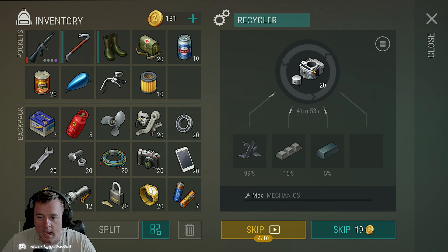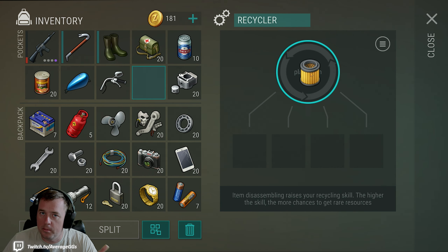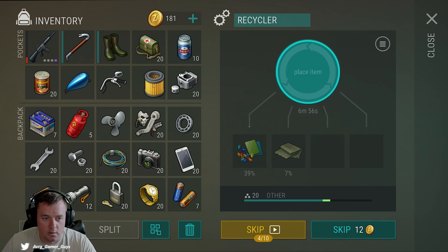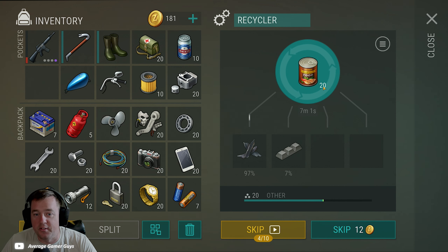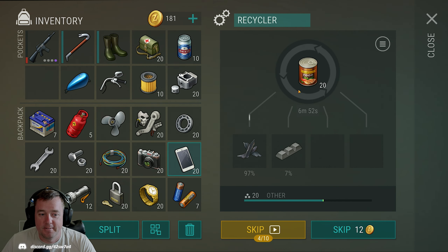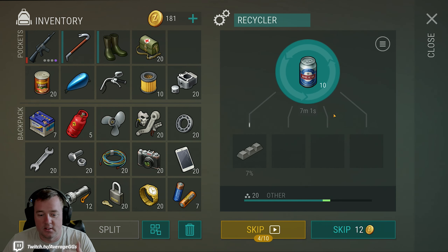Air filters probably feel relatively scarce as you progress, but you'll eventually have a ton of them. You can break these down though I don't necessarily recommend it — I don't think the materials are worth it. Interestingly, you can actually break down some food — not all food can be recycled, but some can. If you can't drag it into the recycler it won't work. Surprisingly, some food items can give you aluminum, which is pretty interesting.